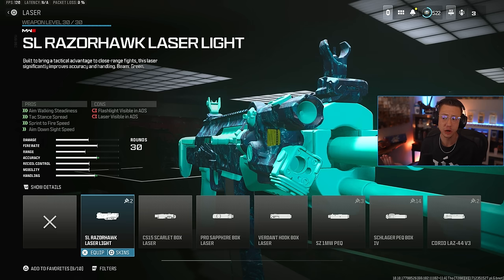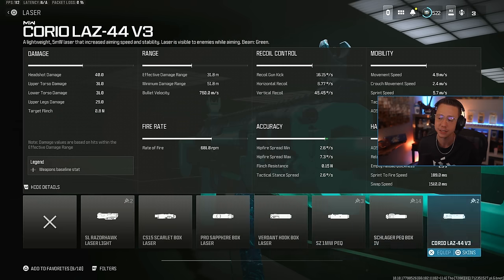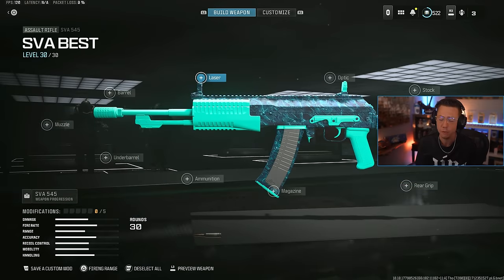Laser sights are also pretty straightforward. If you're looking for a gun with a fast ADS and sprint to fire, the Kimura and the Razor Hawk are going to be ideal. If you want a tac stance one, you just look through and see whichever has the best tac stance spread stats and select that one.